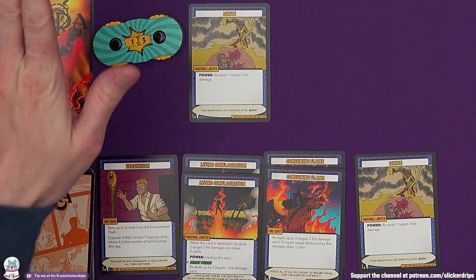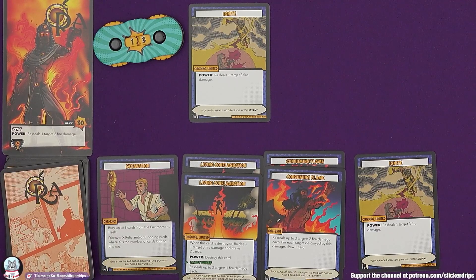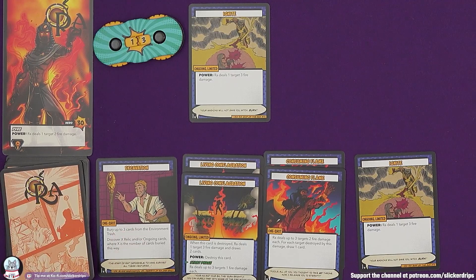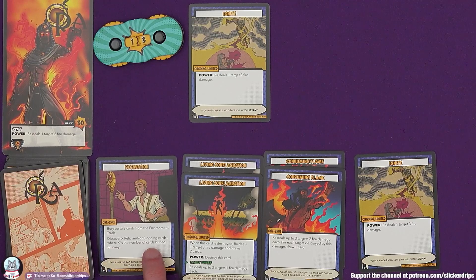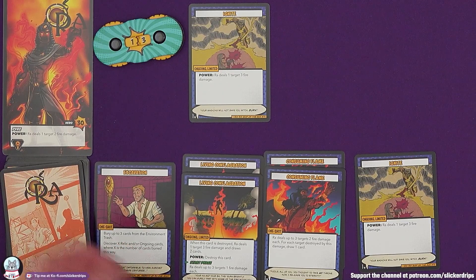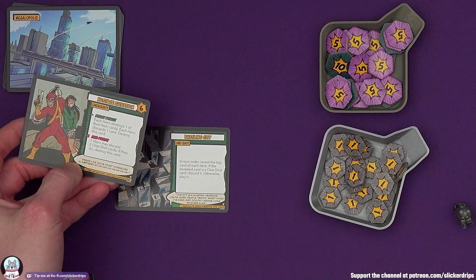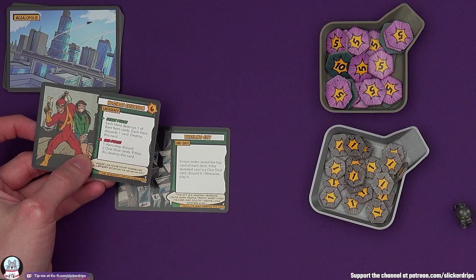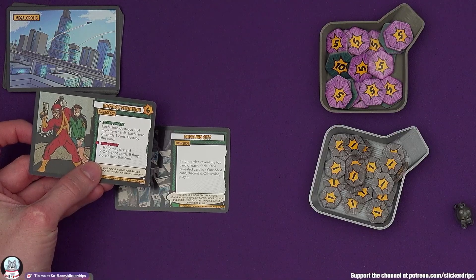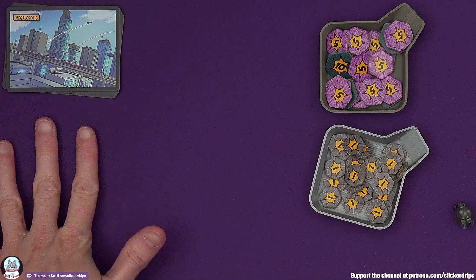Ra still has the Bustling City one shot to deal with. Is Ra's card a one shot? No, it's an ongoing card, so it's discarded. The card Ra drew: bury up to three cards from the environment trash - bury means put the indicated card on the bottom of the associated deck. So three cards from the environment trash go on the bottom of the environment deck. Discover X relic and/or ongoing cards where X is the number of cards buried this way - so you might be putting nasty cards back but then revealing up to three relic or ongoing cards off the deck. He didn't have a one shot card. Then finally the environment card is also not a one shot - it would have been start phase: each hero destroys one of their items and discards a card, destroy this end phase. It wasn't a one shot, so it doesn't come out. And that's the end of the environment phase.